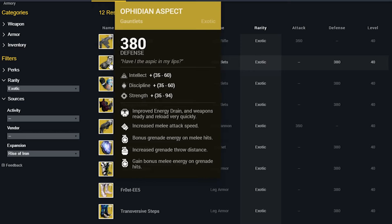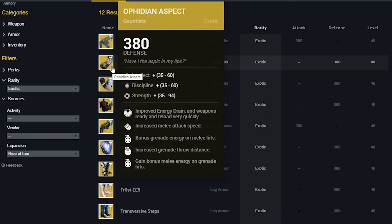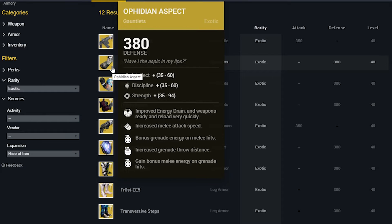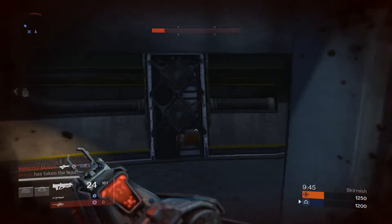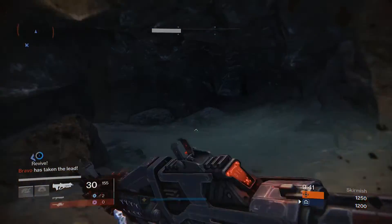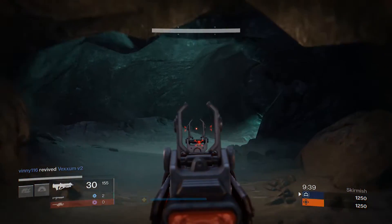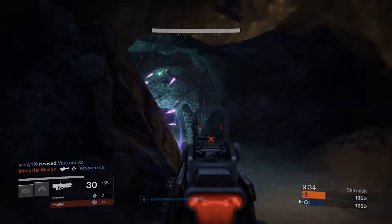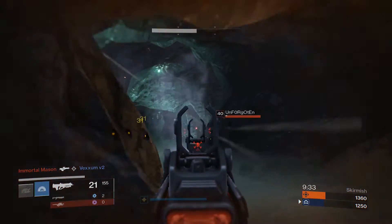Up next, we have Ophidian Aspect — gauntlets for the Warlock that improve your energy drain, which makes your grenades come back even quicker, and weapons ready and reload very quickly. This could be an amazing pair of gauntlets to wear with the artifact that gives you double grenade and double melee. I'm already thinking about how impressive that build is going to be.